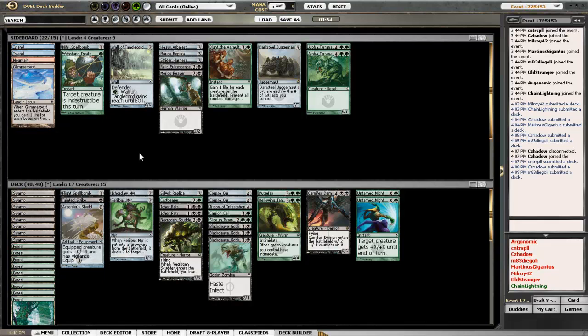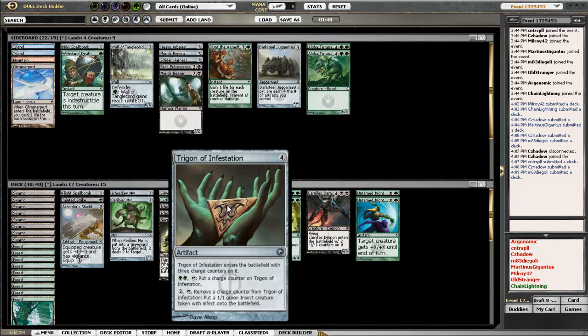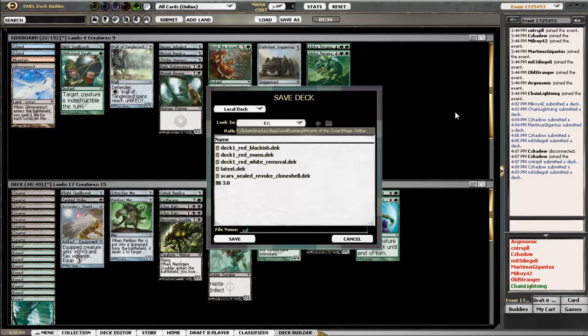I'm really just looking for different ways to get a hit in with Untamed Might. I was weighing Withstand Death for a long time. I think with my haste guys and my different ways to make more guys, I should be able to either do enough poison damage or slip a guy in and do a bunch of extra poison damage. Let's see how this goes.